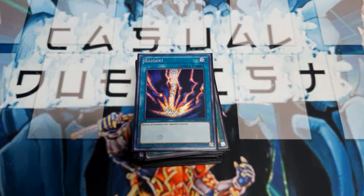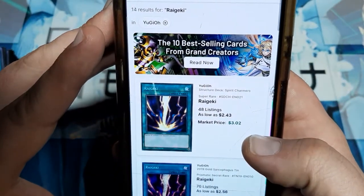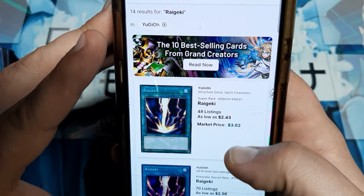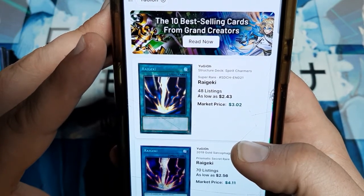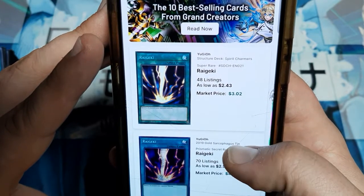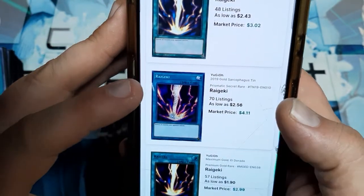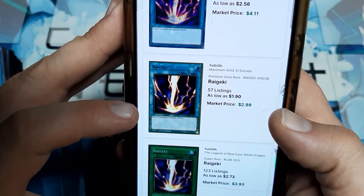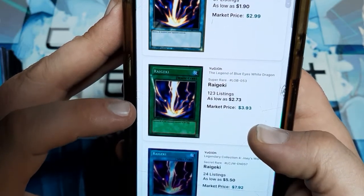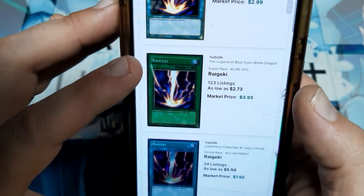As far as what this card is going to cost you, since it doesn't have any costs to playing it, it's going to be fairly cheap. The Super Rare Spirit Charmers — if you guys picked up that deck, what was that, like last year or the year before — it was just kind of tossed in there, the same way they tossed Feather Duster in the Ancient Egyptian God decks last summer. Those Raigekis are like $2.50 to $3.00. The 2019 Tins, that's the ones you saw me rocking, $2.50 to $4.00. You got the Maximum Gold Eldorado, $2.00 to $3.00. The original LOB Super Rare — you see how it says 'magic' right there — that one is still only like $3.00 to $4.00.